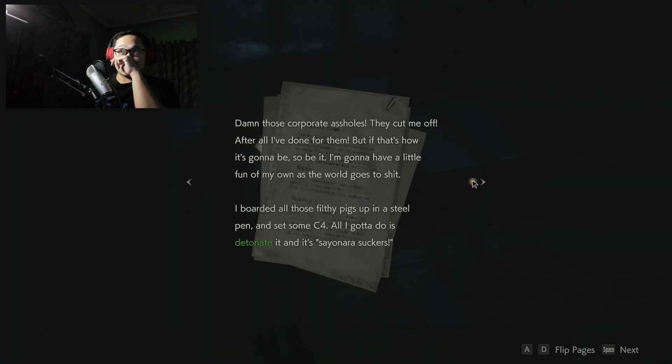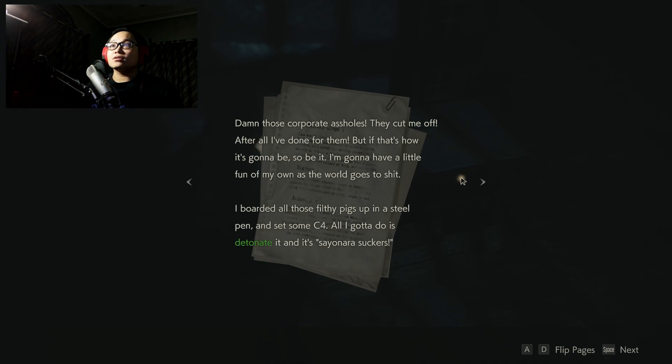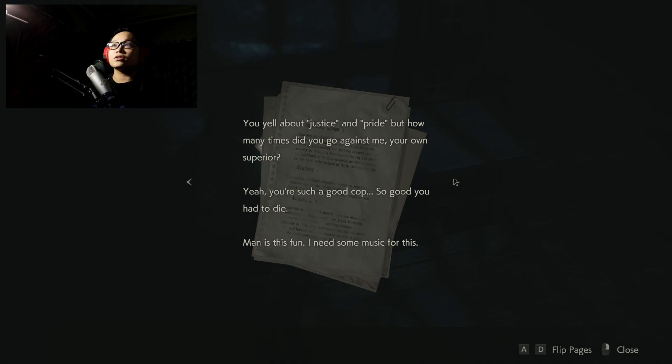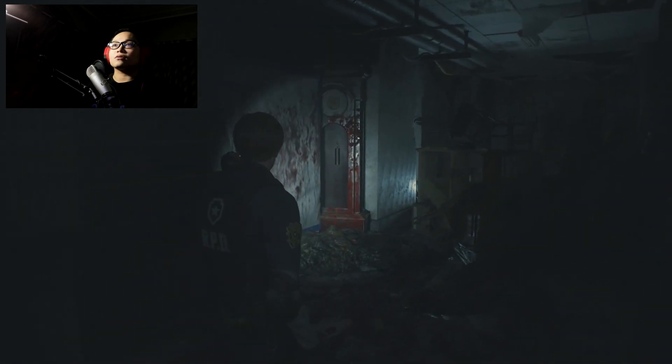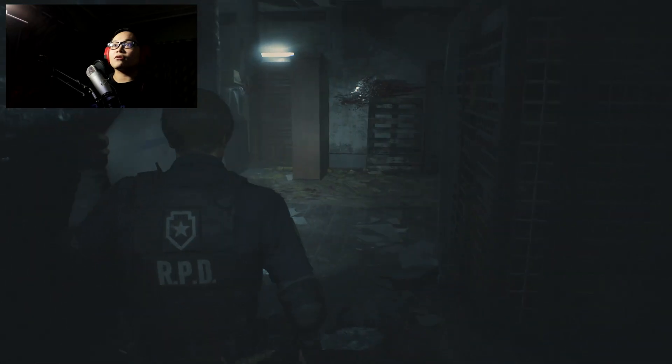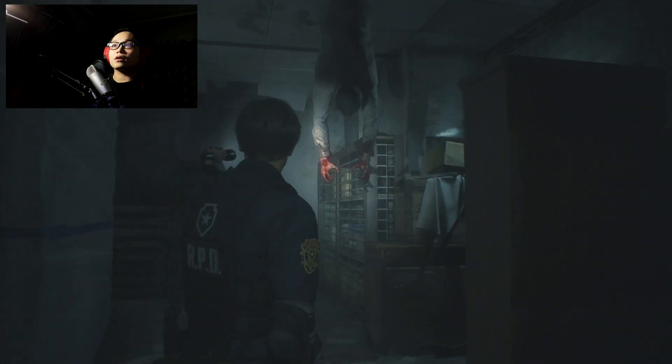Some guy's scribbling: 'Damn those corporate assholes. They cut me off after all I've done for them. But if that's how it's gonna be, so it's gonna be. I'm gonna have a little fun of my own as the world goes to shit. I boarded all those filthy pigs up in a steel pen and set some C4. All I gotta do is detonate it and say sayonara. But it's no fun if it's over too soon. So maybe I'll give that one raving loon something to really squeal about — maybe I'll give him a little toy and tell him: kill the guy next to you and I'll spare the others. I wonder what he'll do.' Yeah, you're such a good cop — so good you had to die. This is fun. Ammo again — woohoo! I'm getting tons of ammo. I feel safer already. So we need C4 for that, and this guy's freaking scary.